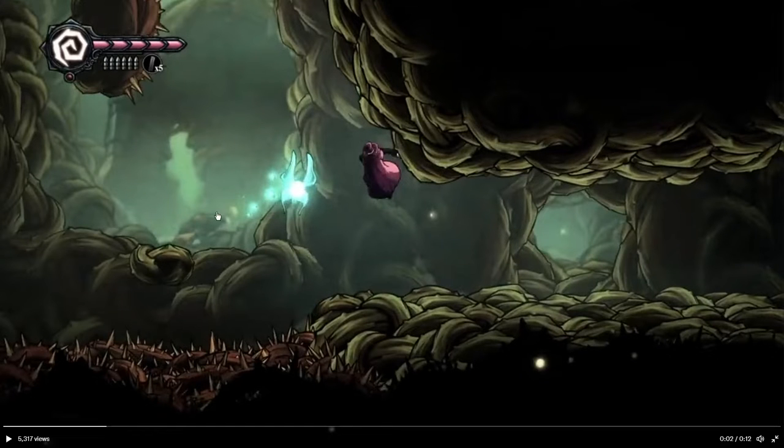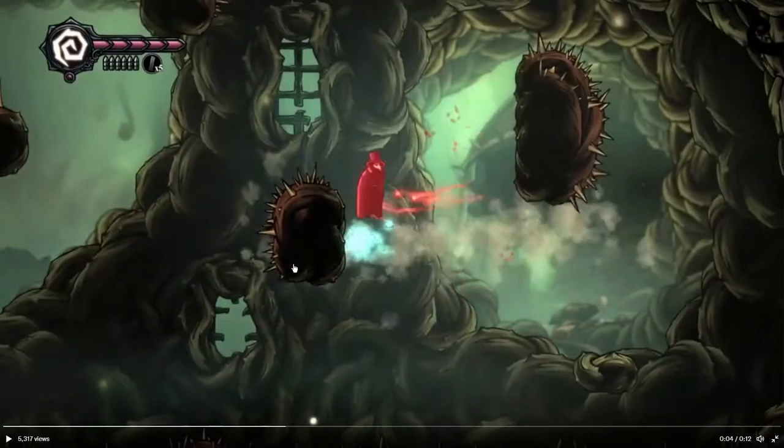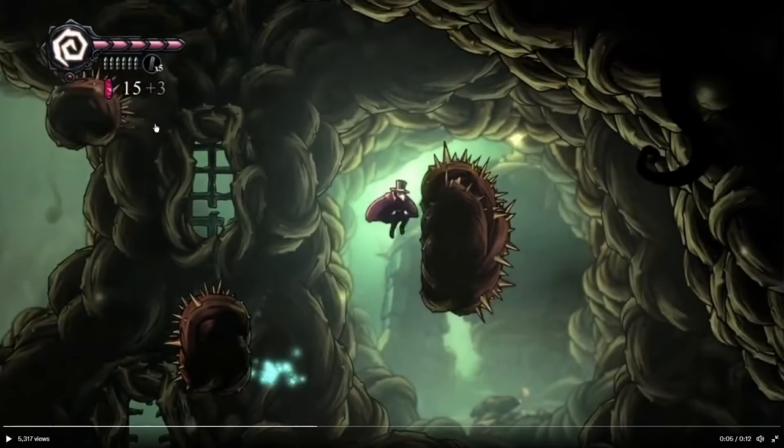Immediately, we can also note that this enemy — this Navi-like enemy — gives three red crystals, or three currency that can be used in the shop in the town above.